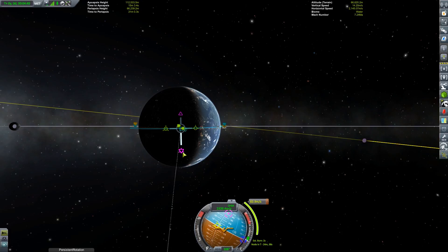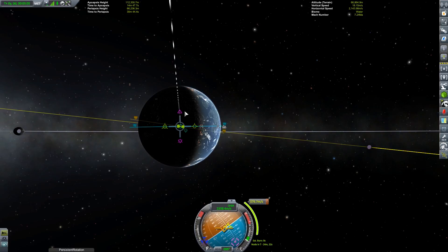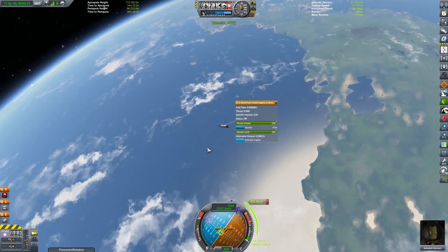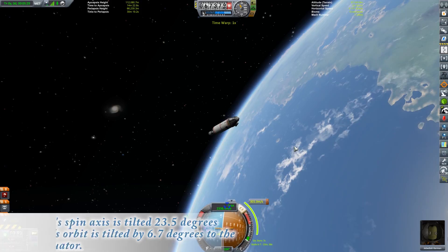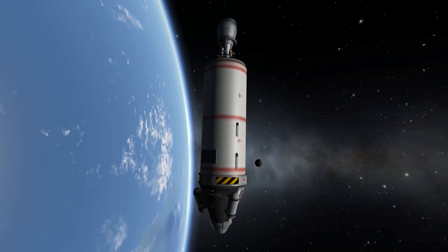Having achieved orbit, the first thing I'm doing is a slight adjustment burn — unlike the Mun, Minmus is not on an equatorial orbit around Kerbin, it's on a slight angle. So I'm adjusting my orbit with a very low-powered burn to match that angle so any burn I do should cross over with Minmus's orbit. Kerbin is on zero inclination and so is the Mun — a perfectly round orbit — which is why it's so easy to get to. It's actually possible to reach the Mun on your very first launch using only SRBs, though getting back is substantially more difficult.